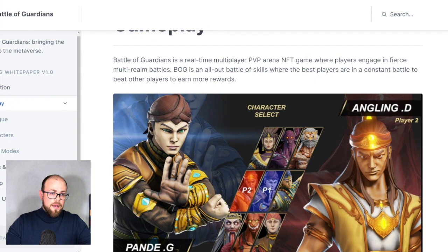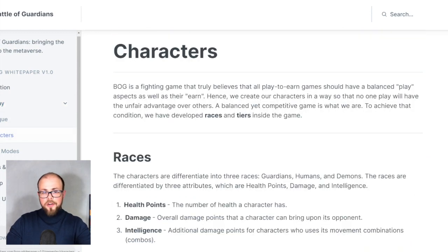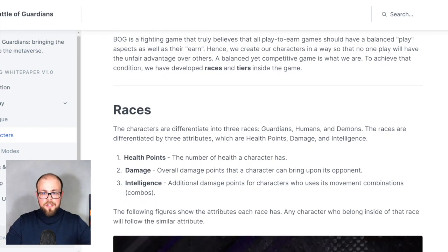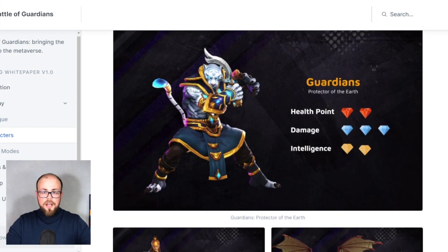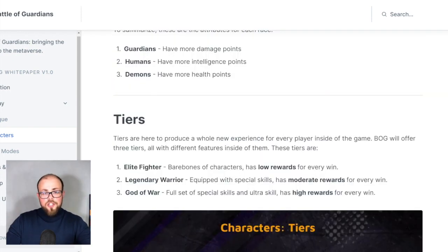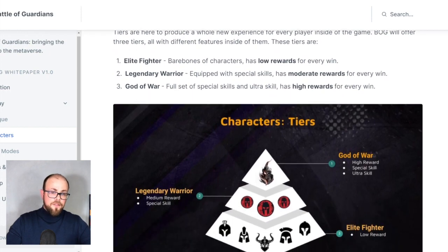Battle of Guardians is a real-time multiplayer game with three races — Guardians, Humans, and Demons. Each race has certain features differentiated by three attributes: health points, damage, and intelligence. During gameplay you can earn tiers. Battle of Guardians offers three tiers all with different features: Light Fighter (low rewards per win), Legendary Fighter (moderate/medium rewards), and God of War (high rewards per win).